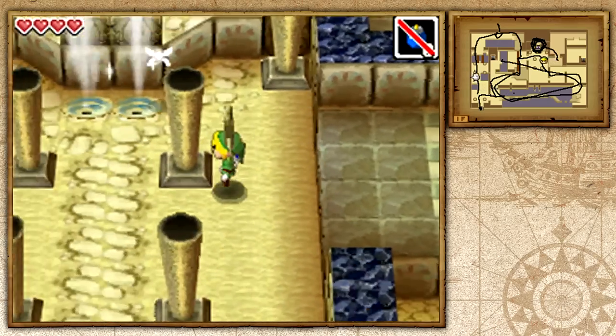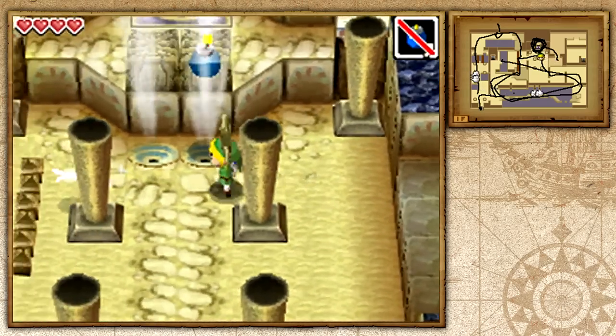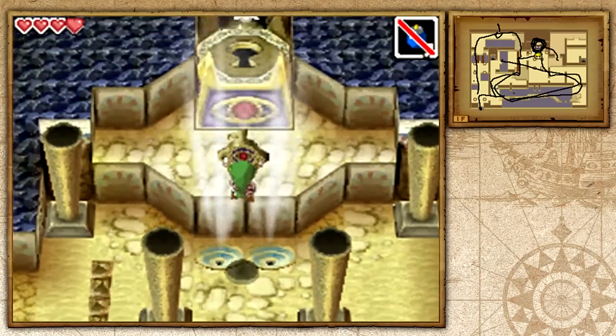Now what we want to do is take it down here, throw a bomb up here, pick up this Boss Key, wait for it to explode, and we can continue on into the Boss Door. We're pretty much done with this temple — all that's left is the boss.